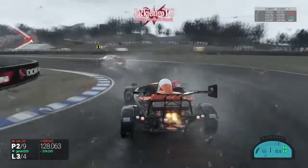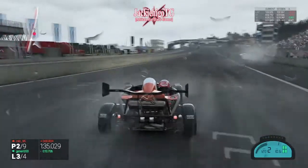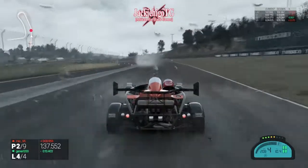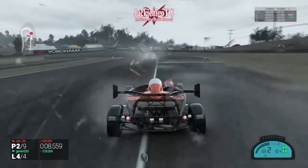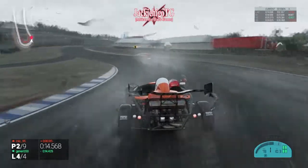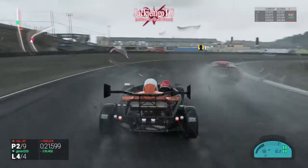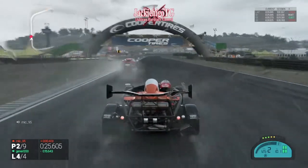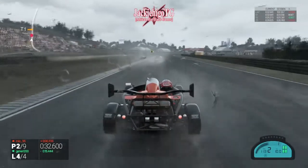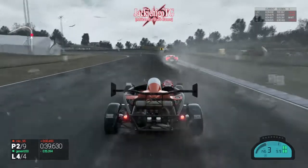Even though he made a mistake, this guy was still pretty good. He was losing control but managing it at the same pace as me. Something I really hate about this track is the sand. When you go off-track in Laguna Seca, the sand drags you out - if you have two wheels on the sand it's going to drag you left or right, pulling you further off track. It is super annoying.